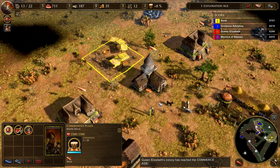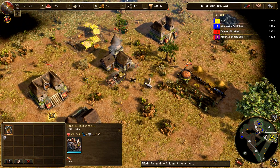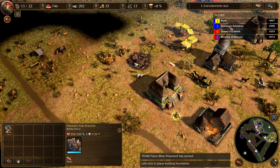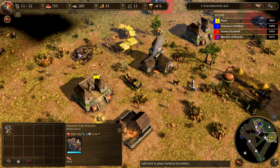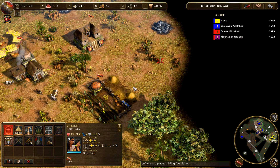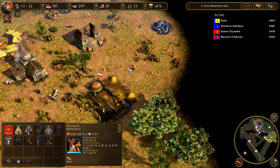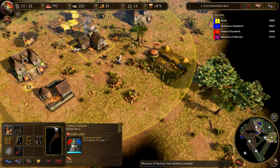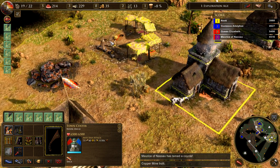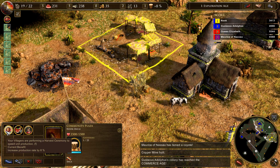They're in the commerce age already — yeah, I'm not doing well. Can I get you to pop a copper mine down? Sure, there you go. Can we get another farm in here? We can if we get 400 wood — we're a little short. Why don't you guys go be woodchoppers? I just need more people here. Let's start cranking out some units — that's what we really need.